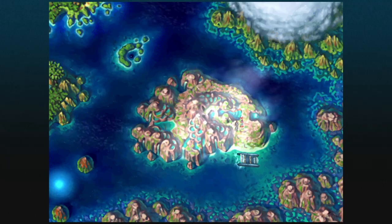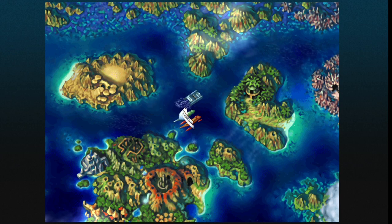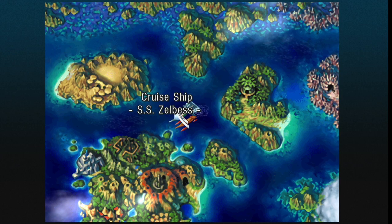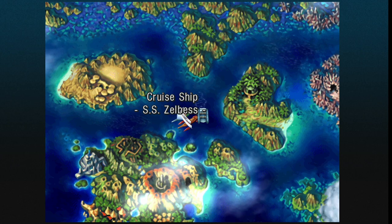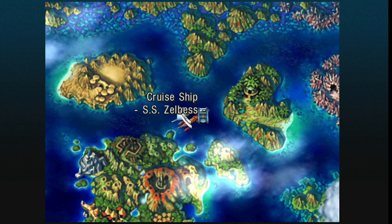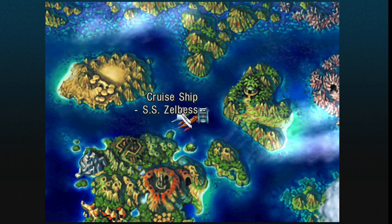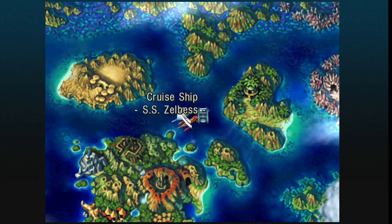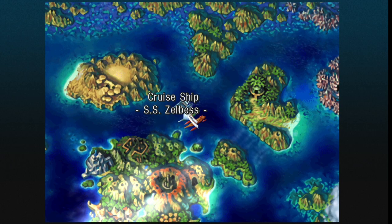We can now make our way over to the SS Zalbeth ship. Before boarding, make sure your party is set up how you want them, because once we kick off the story here we're not going to be able to leave until we're done. There's not a huge amount of enemies, but there is a boss fight. I mentioned at the start of episode 12 to stock up on traps — specifically Carnivore, Deluge, and Thunderstorm. Those traps have now been made unavailable, so hopefully you got them. Let's go ahead and board the Zalbeth.